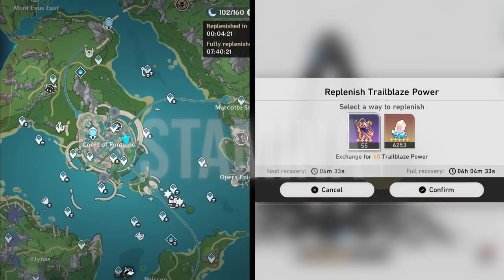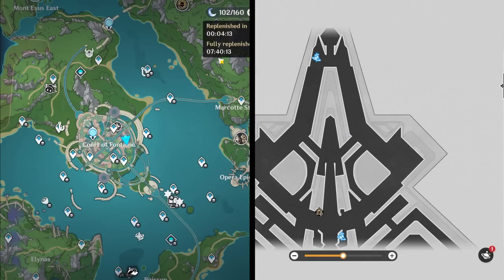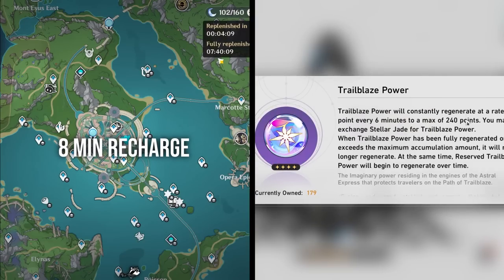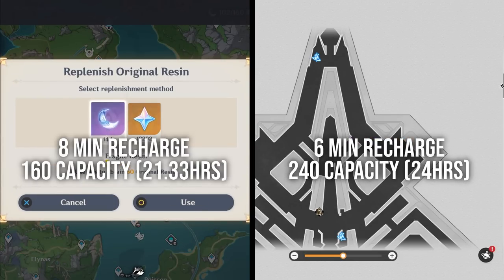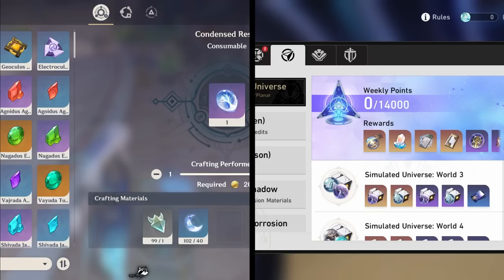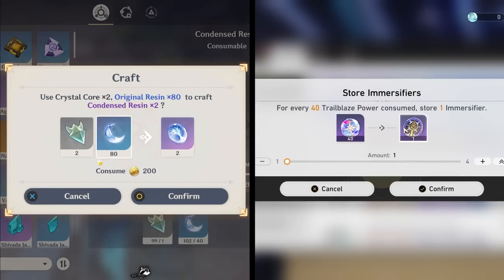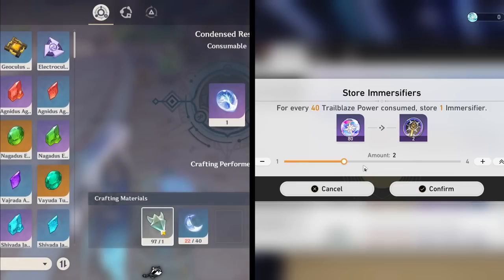On to the next big category: resin, or trailblaze power, or stamina — whatever you want to call it. Resin recharges once every 8 minutes and can hold up to 21.33 hours worth. Trailblaze power recharges every 6 minutes, up to 24 hours worth. However, when it comes to ways to bank, Genshin has condensed resin, which lets you condense up to 200 resin and save it for almost any activity. Star Rail only lets you condense for Simulated Universe planar relics, and the reserve system is really not great. I'm going to call this one a tie, because it depends on what kind of player you are. For me, I play every single day, and condensed resin is way better.